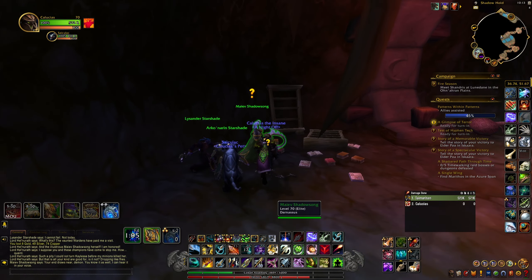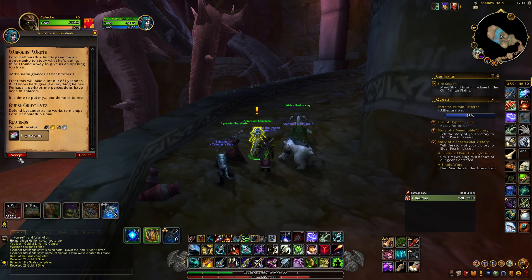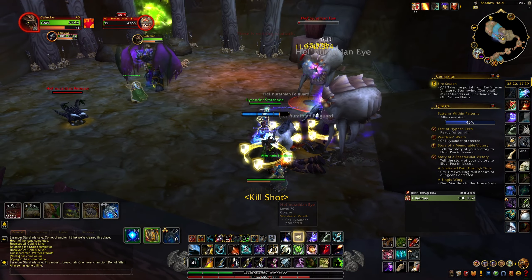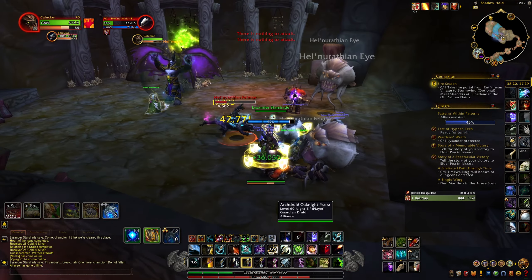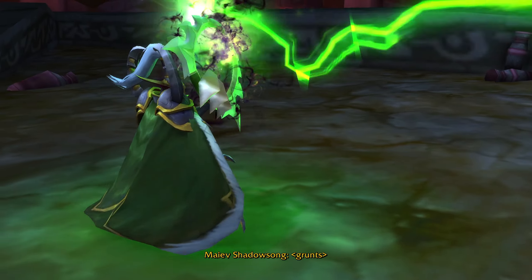He later made an appearance in Legion on the Broken Shores as a rare. Back to the questline — Maiev gives you a quest where Lysander accompanies you, and you kill a bunch of demons and cultists in the tunnel, then shut down four portals with Lysander. You turn both quests into Nari and Maiev. Nari then gives you a quest to defend Lysander as he tries to stop Helnereth, so you kill demons running up to him so he can finish his cast. Once done, a cutscene plays.